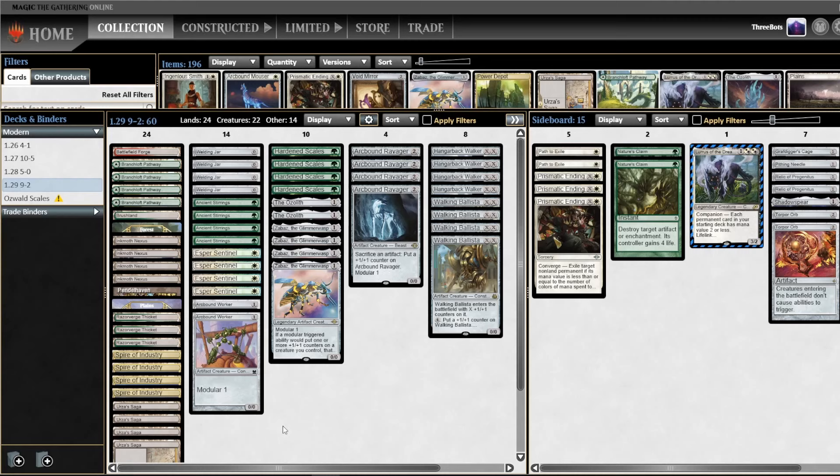The only utility land I'm playing is Pendlehaven, which is obviously an untapped turn-one green source for Ancient Stirrings. If you're playing four Ancient Stirrings and four Hardened Scales in the main, you really want 14 untapped green sources. A lot of lists play Power Depot or Llanowar Reborn — those are really good cards — but with this list, trying to keep the curve as low as possible, I decided to go with just 24 lands and very limited utility lands, besides Inkmoth Nexus and Urza's Saga, which are non-optional and are some of the most powerful cards in the deck.